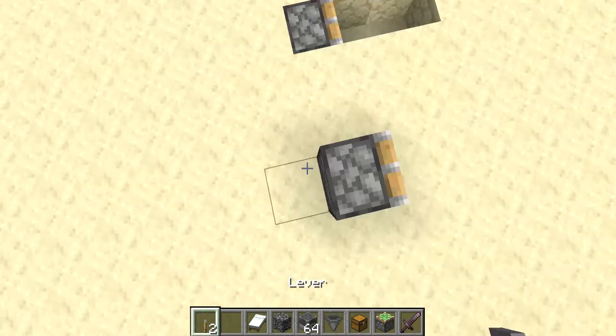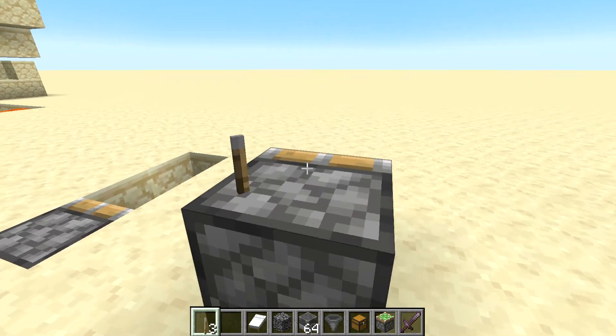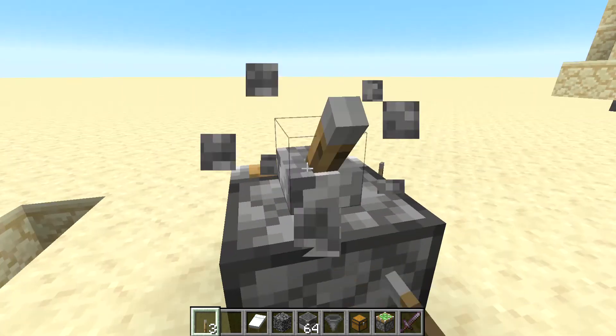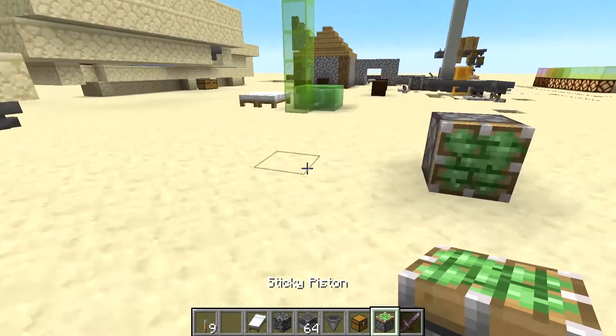First place a piston, then put a lever on top, then it just works like that. Yes, that's just basically how you do it.